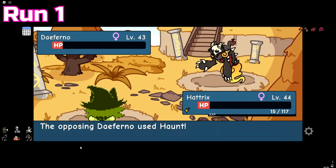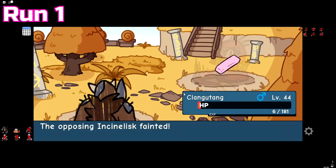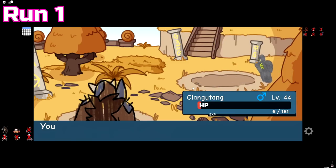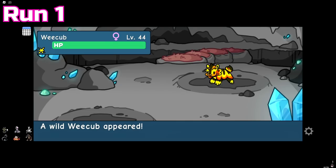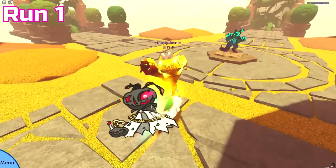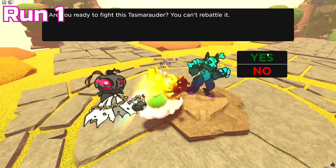Our first run was a little sketchy since my Hatrix fainted fairly early on, which made the final room's battle a little too close for comfort. It definitely paid off though, as the majority of rooms happened to be extinct doodle encounters — I ended up getting three misprints, one normal tint, and two Easter tints, so pretty good.